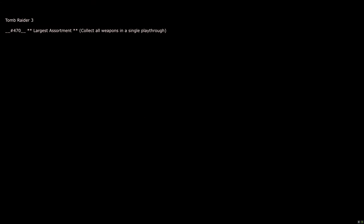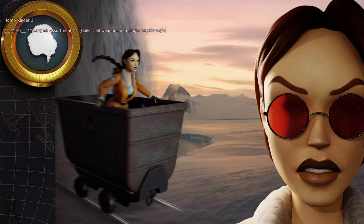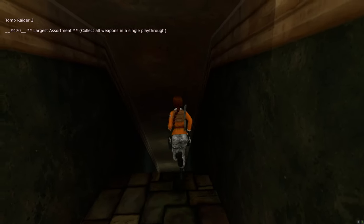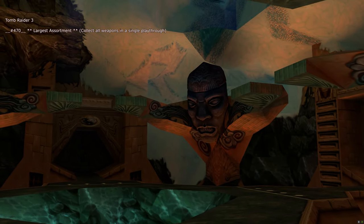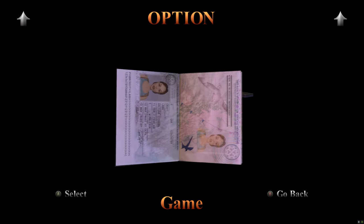There's a slightly unskippable cutscene. Once back at load, select slot 470 — 'Largest Assortment' trophy for collecting all weapons in a single playthrough. When you load in, run forward and slide — that's it. You'll get the Largest Assortment trophy for collecting all weapons.